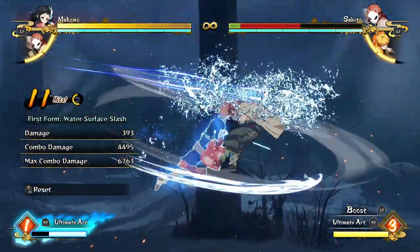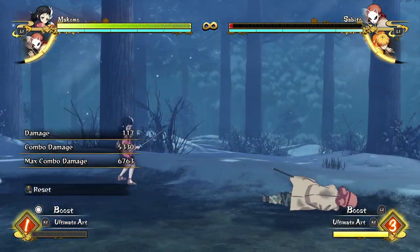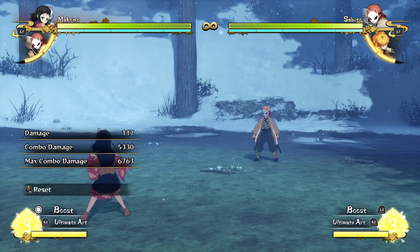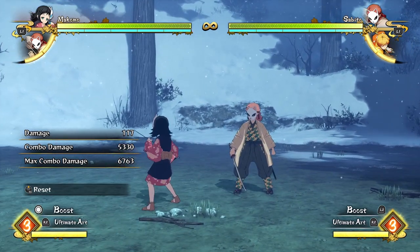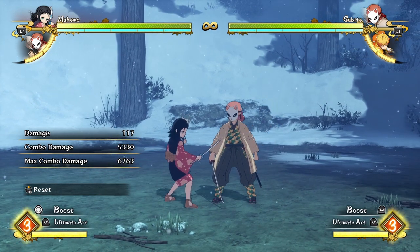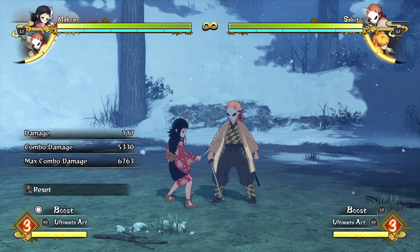It's very easy to get huge damage with her in surge mode, because you just do this over and over again. You can get about 7,000 damage, then cancel into a grab, and your opponent is dead. So that is Makumo and her combos — they're pretty simple, but as long as you're implementing her crazy grab and reset game into it, she'll be doing decent damage. Anyways, that was a quick combo video, I hope you enjoyed, and I'll see you in the next one. Bye!